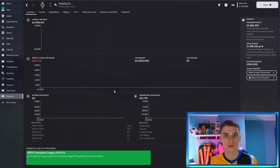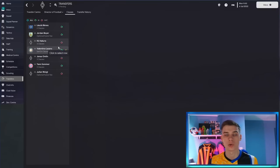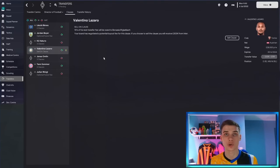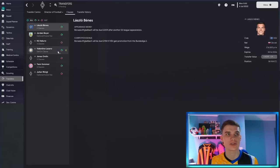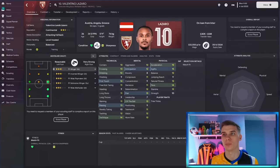This is where the first tip comes in. I always head over to the transfer section to transfer clauses. I bring it up in a lot of tutorial videos, but so many people didn't even know this section existed. It's the transfer clauses section where you can see sell clauses or buy clauses. This can give you some instant cash or save you money in the long run. Any clause that you can action will have a little pound sign next to it. We have one on Valentino Lazaro, where apparently we get 15% of his next transfer fee given to the club. He's valued at about two to three million pounds.